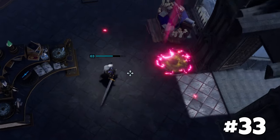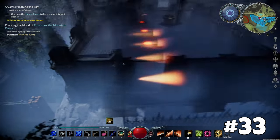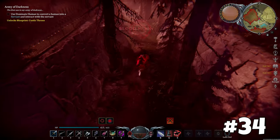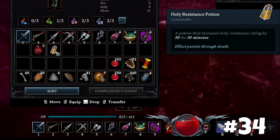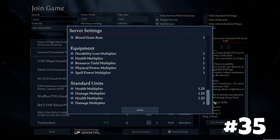Utilize the new teleporters to swiftly move between different areas within your claimed zone. Make use of the Blood Moon, which boosts your blood quality and movement speed, making boss battles easier. Check your server settings to confirm the difficulty level, as some servers increase boss stats to create a more challenging, souls-like experience.